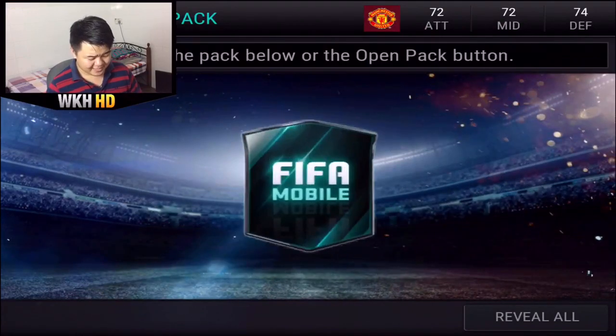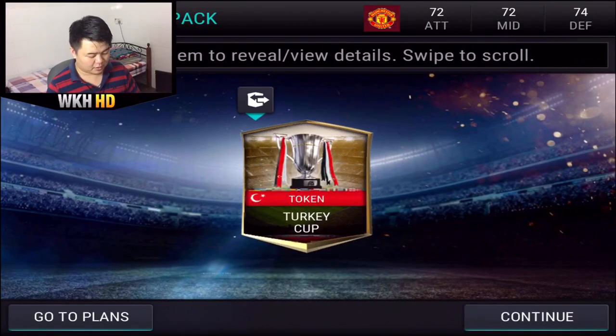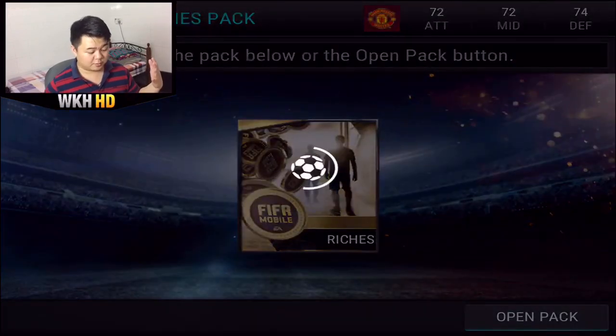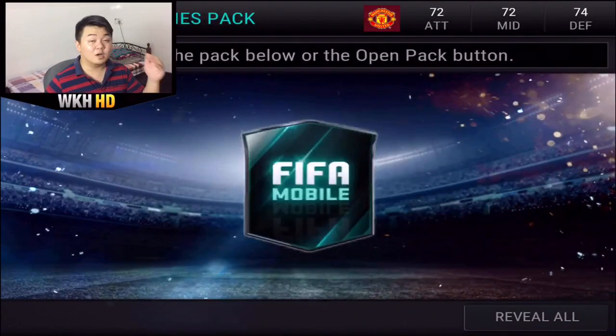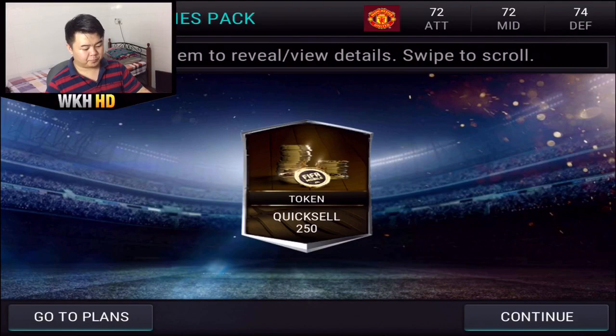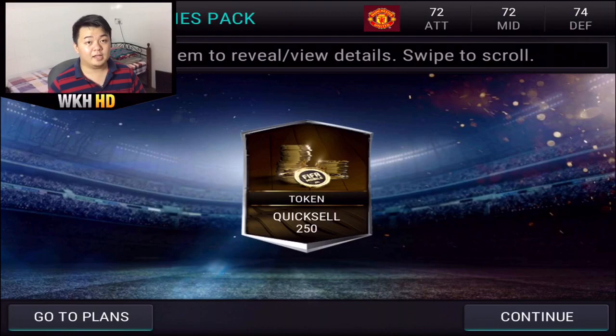Show me what you can do. Boom! That's a bad one. Last time we opened the Road to Riches pack we managed to get 50,000 coins — that's insane, probably my best quick sell token ever. Let's try and open the Road to Riches pack again. It's gonna be worth up to 250,000 coins. Opening in three, two, one — boom! 250... yeah that's a bad joke.